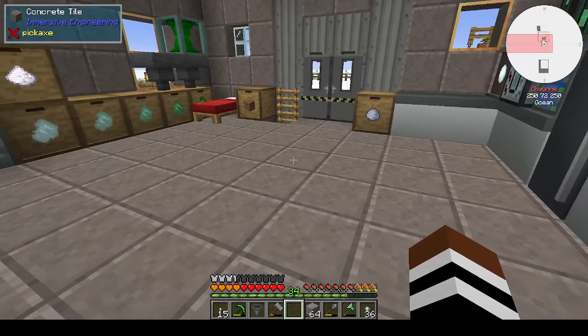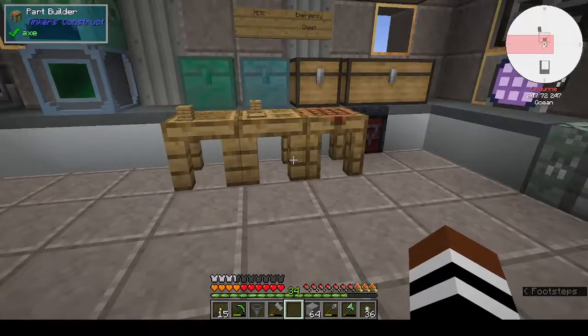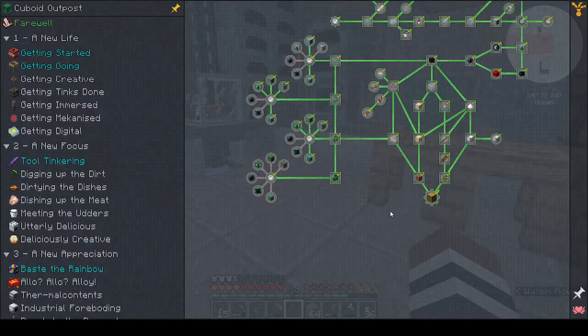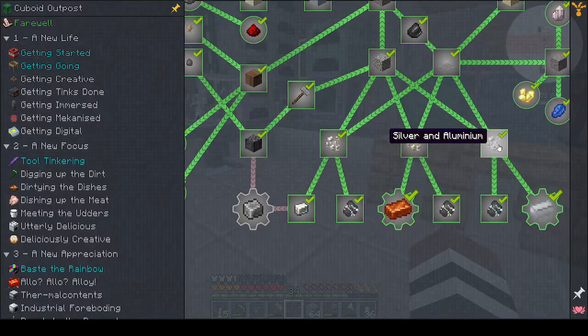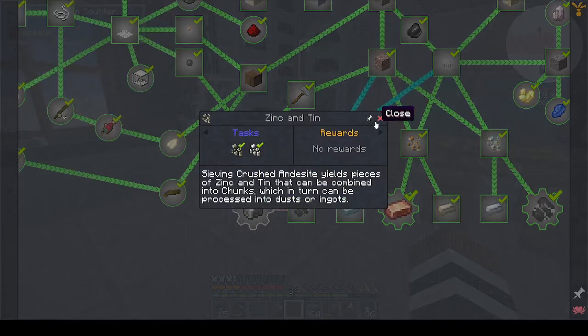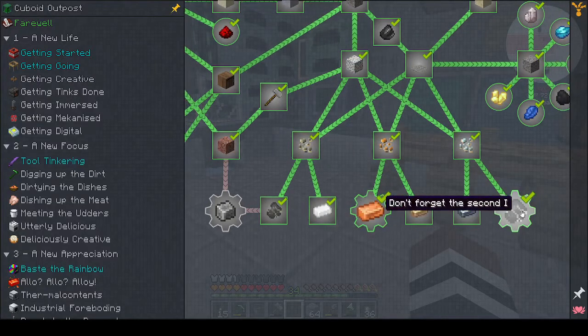Hi, this is Shane and welcome back to another episode of Cuboid Outpost. Today we are going to be getting into Create — yeah, not happy about it, but there you go. In the last episode we got our ore pieces.